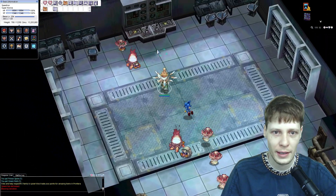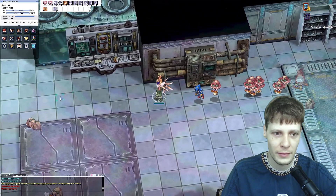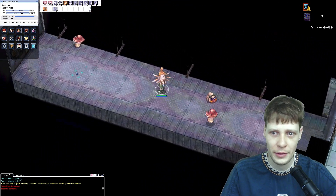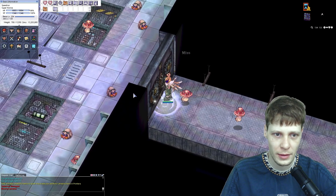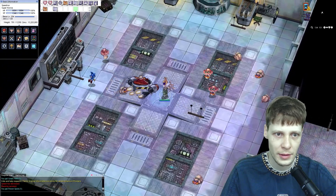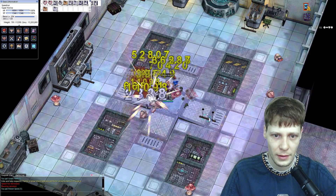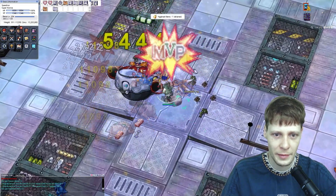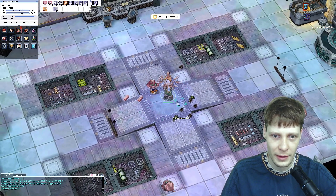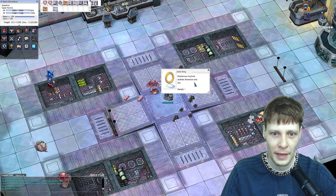Right now I'm getting to the end of the stage. This map has been really modified to fit Respect RO. Here is where the MVP Eggman is - I'm going to defeat him if he doesn't defeat me first. He's a little bit powerful. And there's a Sonic Ring drop - it's a mysterious ring from another dimension and era.